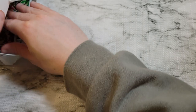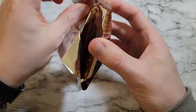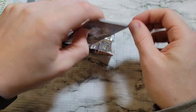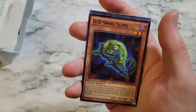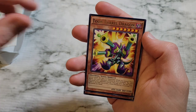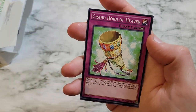So we got four of those. Dimension of Chaos — Super Heavy Samurai, Ignite Veteran, DD Swirl Slime, Two Barrel Dragon as a rare, Gradle, Grand Horn of Heaven, and Pride for March. Tune Barrel Dragon.